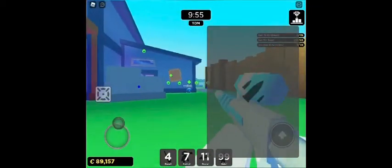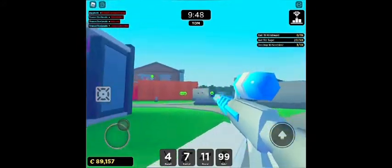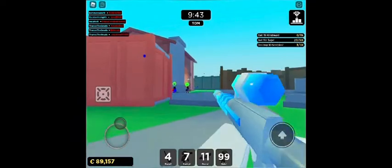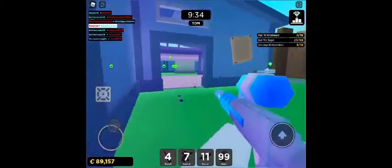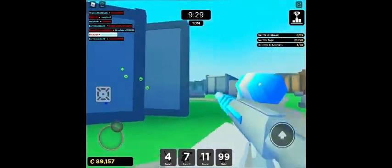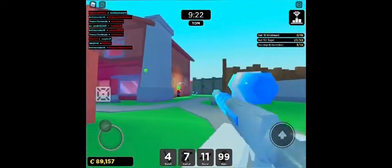You'll start off with the default gun, which is actually not bad at all. Right now I have a freeze gun and it's really good — I've played this game a lot before. One really good tip for this game is to go to the other team's base, especially on this map, the new map called Nuketown. It's really good and there are a lot of good places to put sentries and all of that.